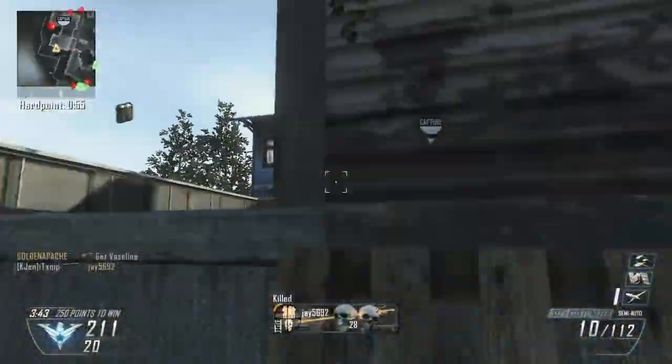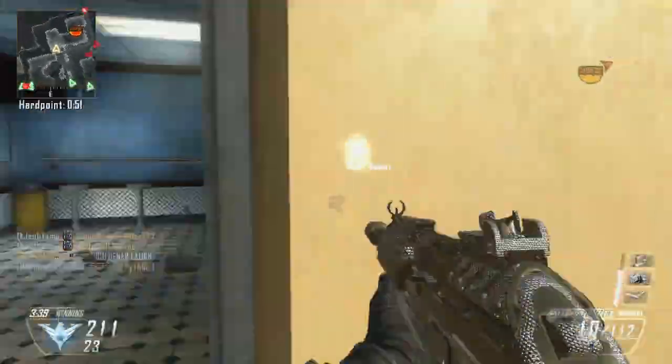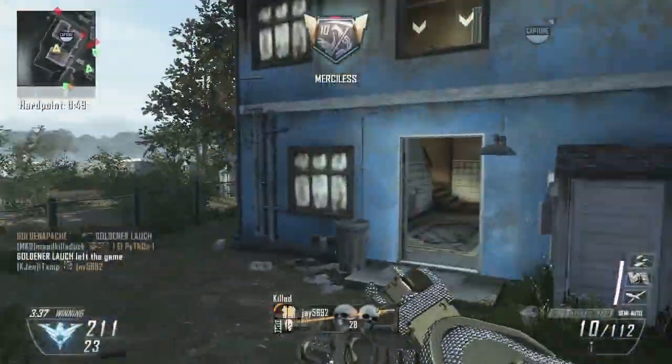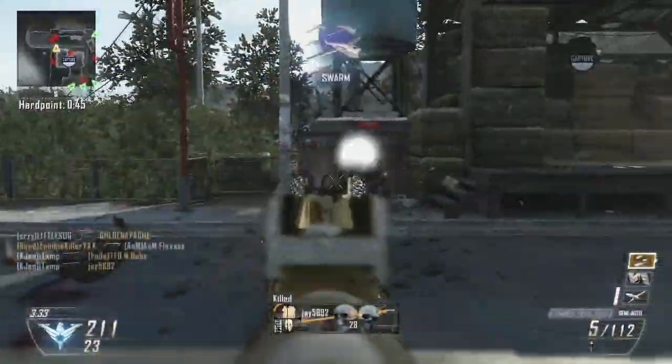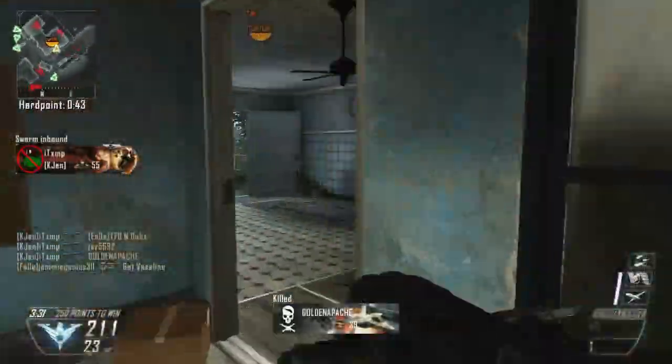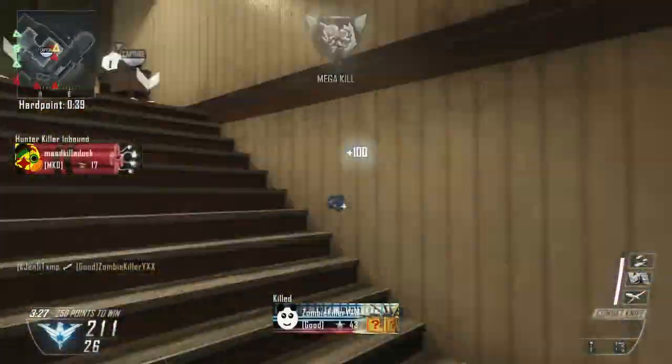I might be slightly wrong but I can't see a laser attachment if there is one, and I apologise. But this is the mega killer by the way where I just throw in C4s for fun there, spawning over here, and I miss a knife. I have to pull out the knife because I know this guy is coming through. The knife goes straight through my man and then the mega killer pops up.